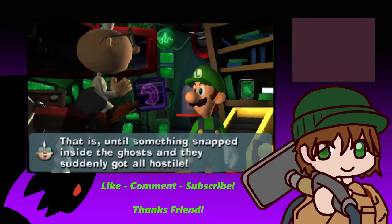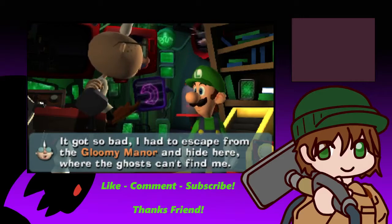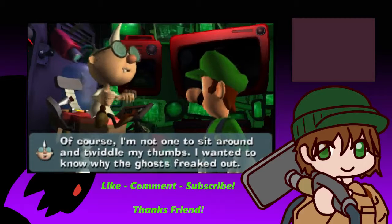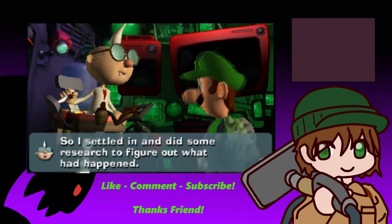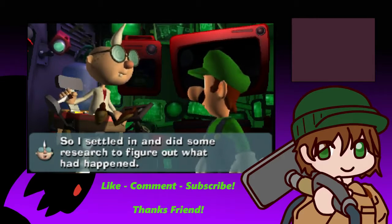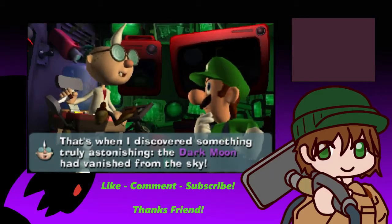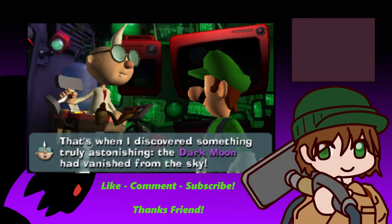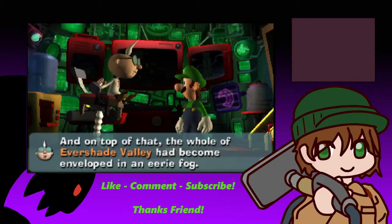It's a mysterious celestial body that has a pacifying effect on all of the ghosts in Evershade Valley. When I heard about it, I jumped at the rare chance to study ghosts in a peaceful environment. It was incredible. I was doing some of the best research of my long and storied career. Until something snapped inside the ghost and they suddenly got all hostile. And the whole of Evershade Valley had become enveloped in an eerie fog.